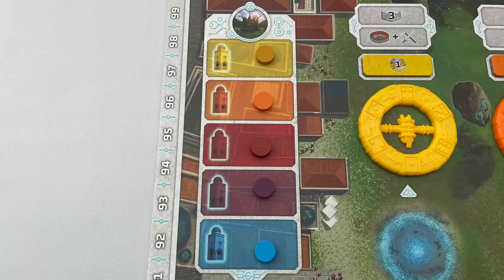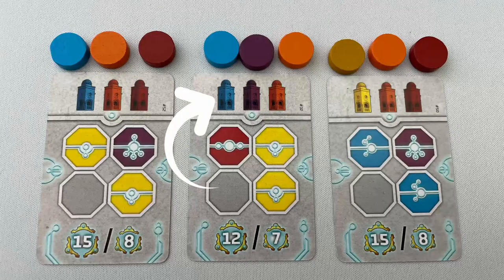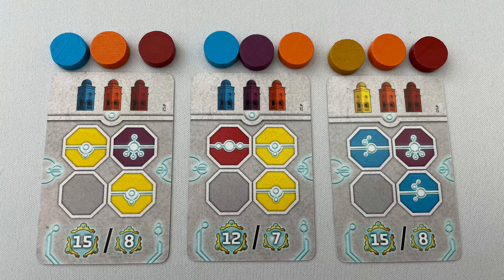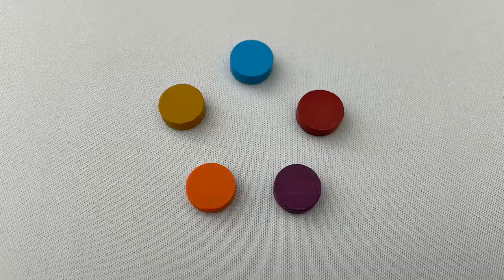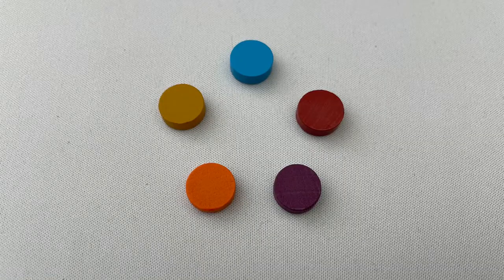Add one tower disc of the matching colour to the tower spaces in the top left of the board. For each matching colour tower on a district card, add an extra disc. For example, these three cards have two blue, three orange, two red, one yellow and one purple. Put these in the spaces with the rest. Give each player one of each colour tower disc and return the rest to the box.